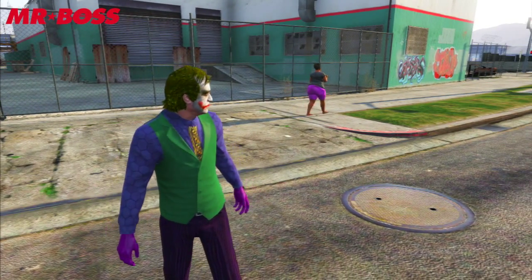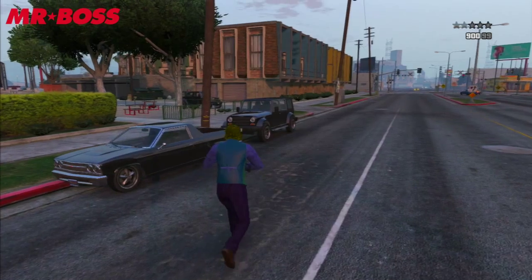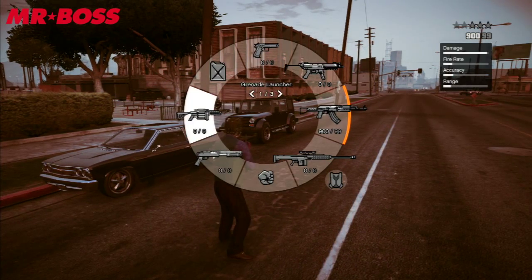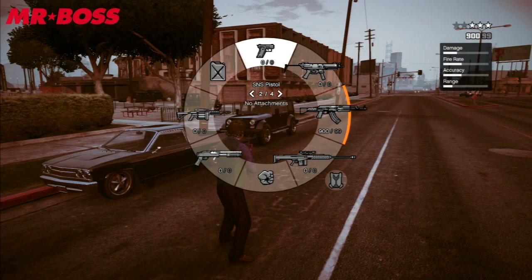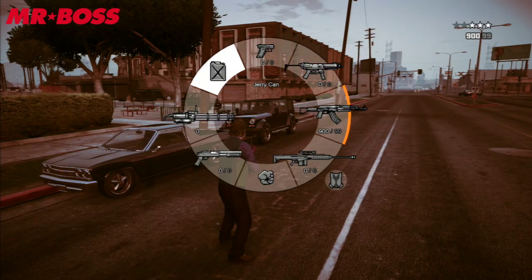You can see he's got the green vest, the blue suit, the purple gloves, the green hair, and he's got the white face with the creepy red smile. It's brilliant — it looks exactly like the Heath Ledger character that he played as the Joker in the Dark Knight Batman series. So it's awesome.